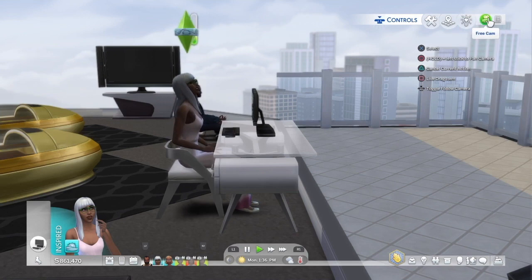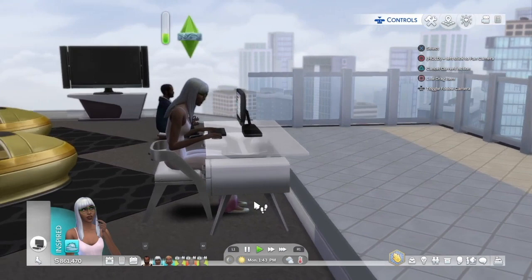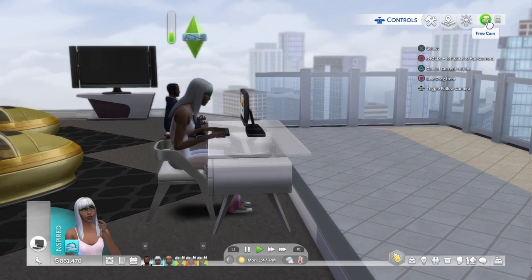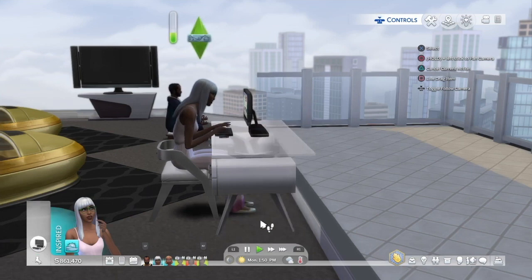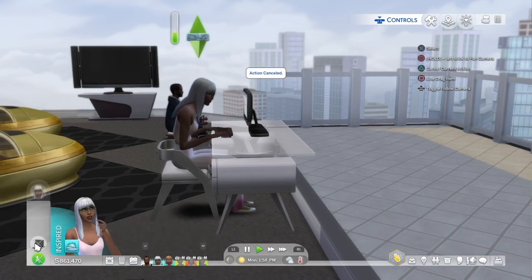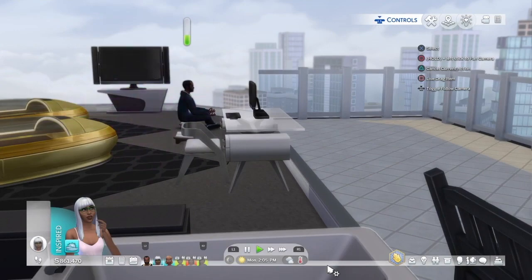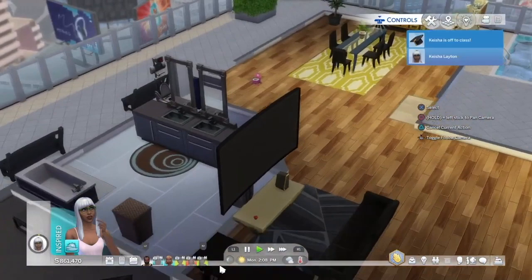She's lived in the Sulani island version — that's like the polynesian islands pack in the Sims — but I really like the penthouse here in San Myshuno. She's going to class right now to take her final. Everyone else is still at school.